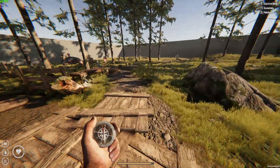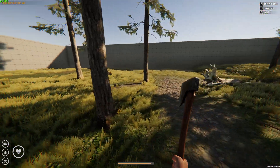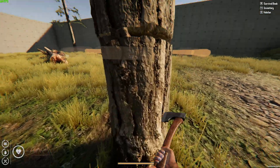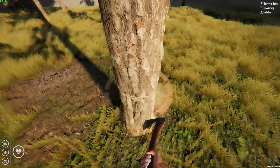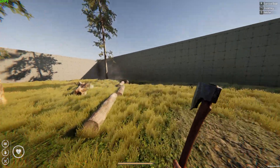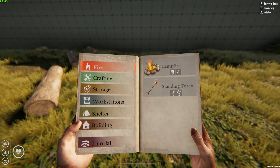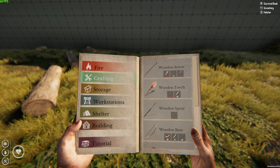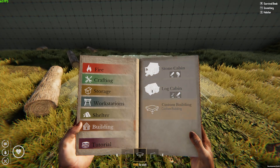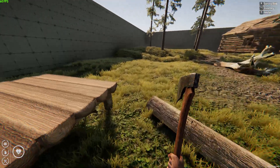We can access building and crafting here. I'll equip the hunting axe and go to a tree - you can see the ring indicator. The chopping works very well. In the building menu we have storage, crafting workstation, shelter, and buildings. We can make a stone cabin or log cabin - those are the two buildings we saw before. There's also custom building, and I can place and build it, which works very well.